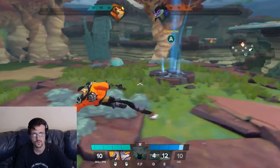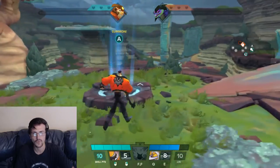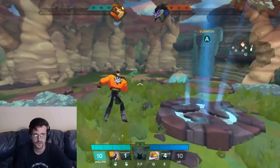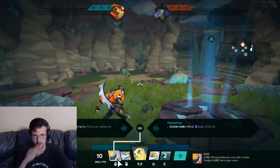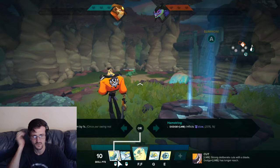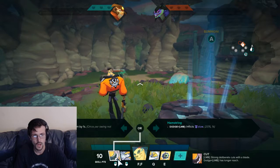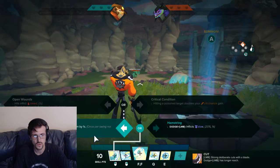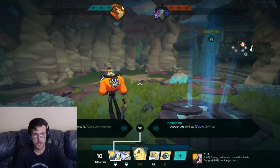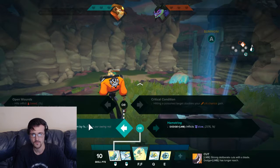That's your dodge attack. Let's get into the deeper parts. Hamstring — dodge left mouse click: inflicts a slow, which can also be used from your right click, which is really good. On hit, reduces Juju Fruit's cooldown once per swing, not per enemy hit. Juju Mogumbo — quite the phrase.